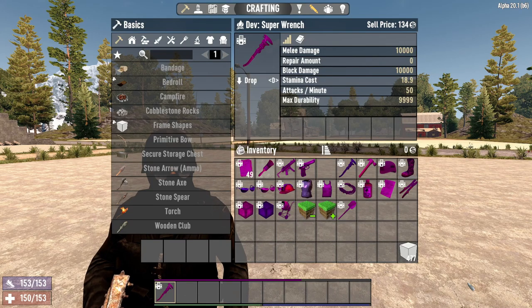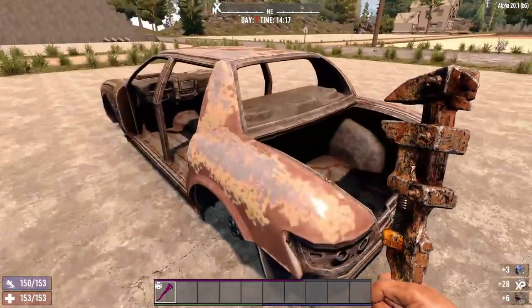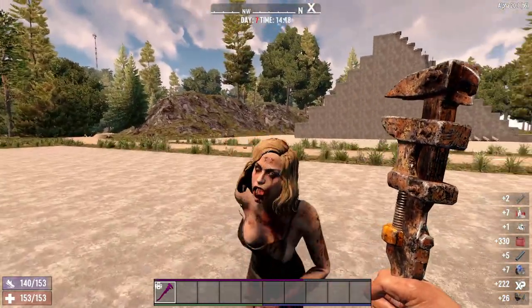The Super Wrench has the ability to harvest everything with just one swing and kills just as fast. All resources are harvested, and it even does this for cars.